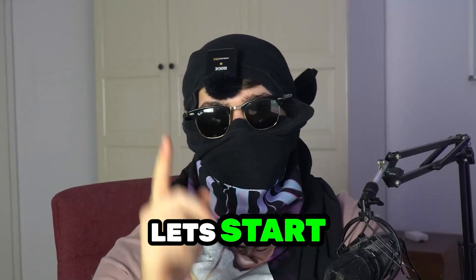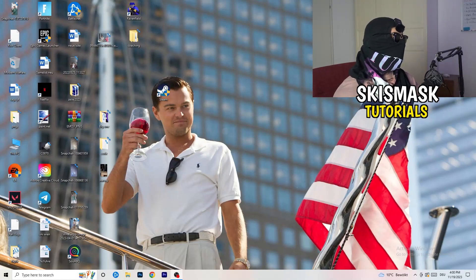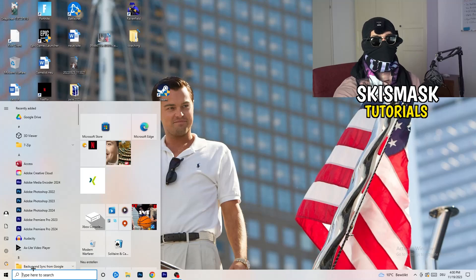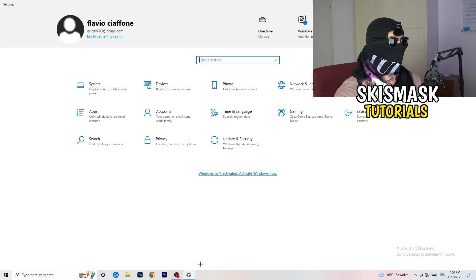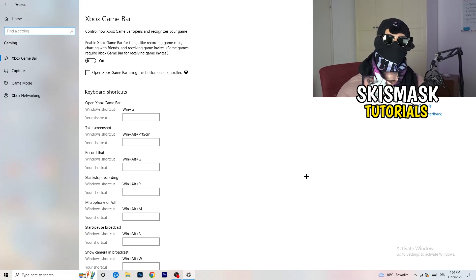The first thing I want you to do is go to the bottom left corner of your screen and right-click, or hit your Windows key, and click on Settings. Once Settings opens, go to Gaming. We're going to Xbox Game Bar first — you need to turn this off. It causes a lot of trouble, especially on low-end PCs.